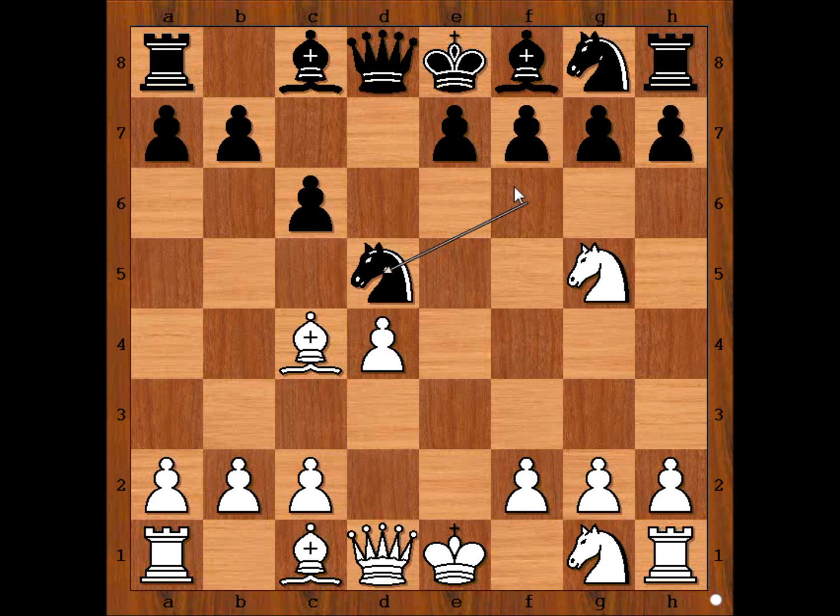Black wants to make room for the other knight to come to f6. Knight from one to f3. Black played h6. White has developed three of his pieces and black only one. It is white to move — what would you do in this position if you had the white pieces?